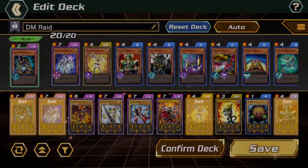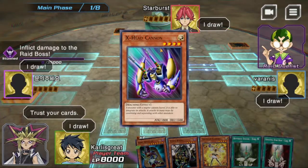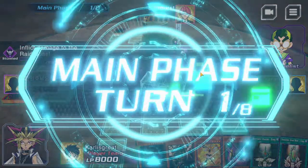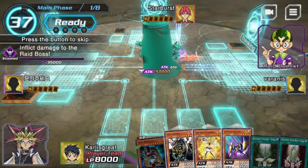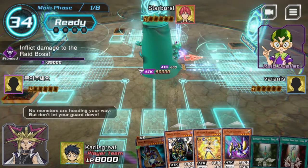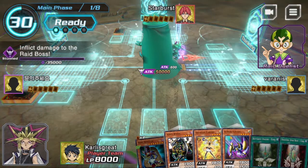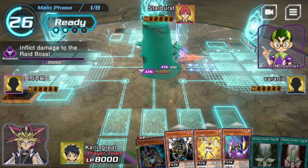Let us make sure to save and hop into a raid match. All right, we are in the raid duel. So as you can see there are four different zones — we are all allies and we all share 8,000 life points. This is the boss or the duelist, so Riza. My Riza is level 4, meaning he'll have more power, but this is kind of like the base Riza.